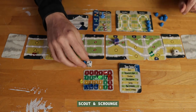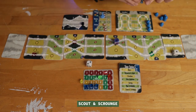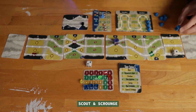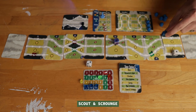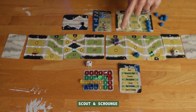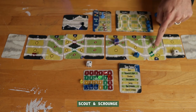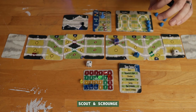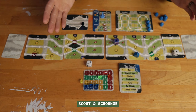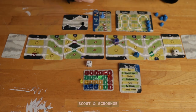Next is Scout and Scrounge. Scout means I place my scout anywhere forward on the map that I want to travel to next. I'll go ahead and travel somewhere with pelts — since I only have a stamina of one I can't go too far forward, so I pick somewhere close that I have the resources to reach. Then Scrounge: if I had zero food I could automatically give myself one food, but I'm doing okay on that.